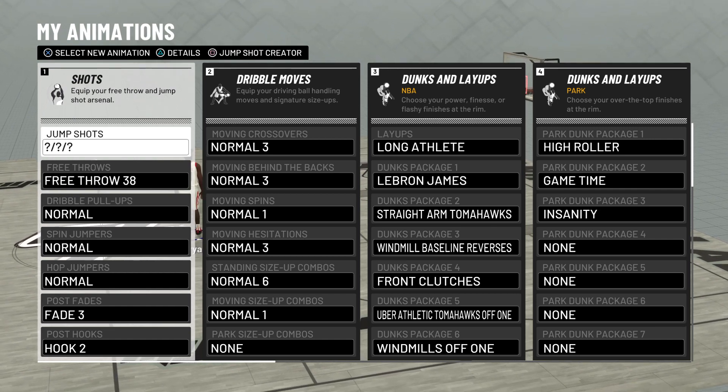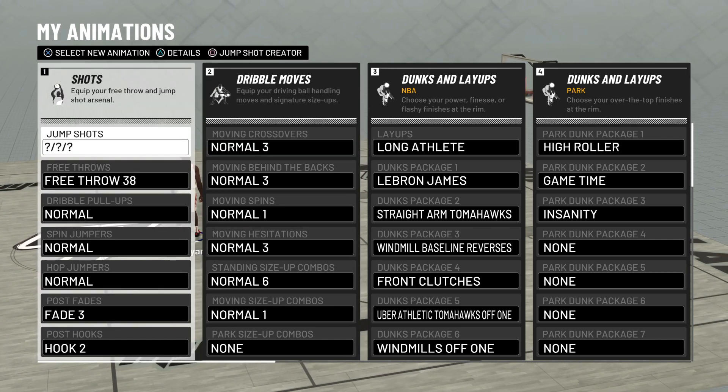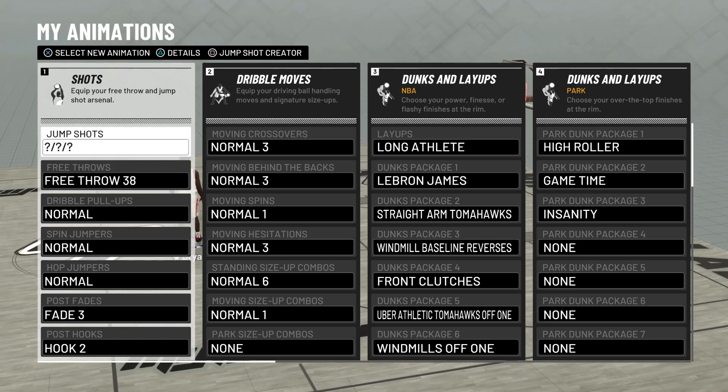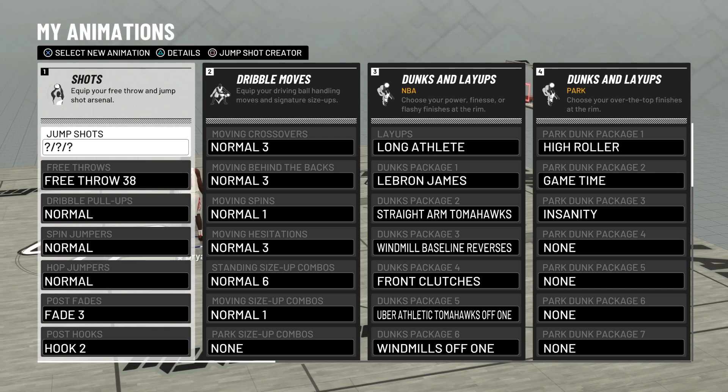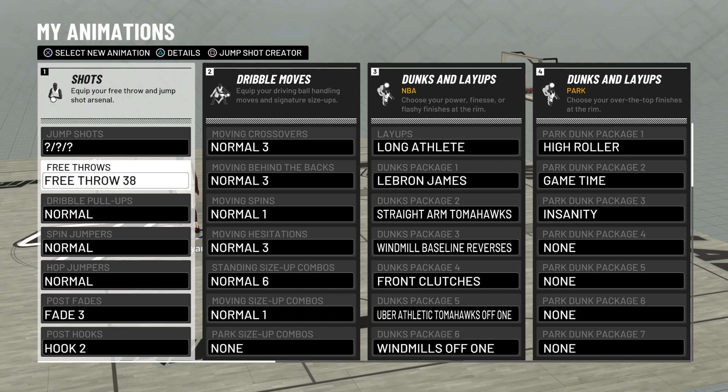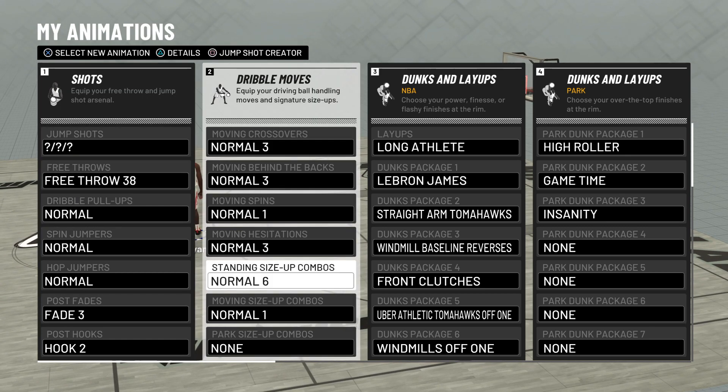The jump shot — I dropped a jump shot video a while ago, it's just Set Shot 13. It's really nothing special, you could do a custom Set Shot 13 if you want, but Set Shot 13 is probably the best thing you can do on a slasher. Free throw 38.